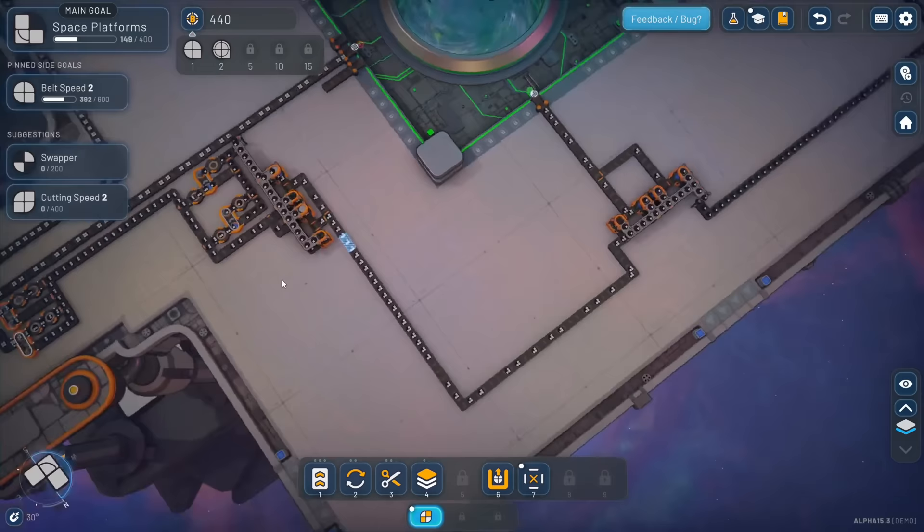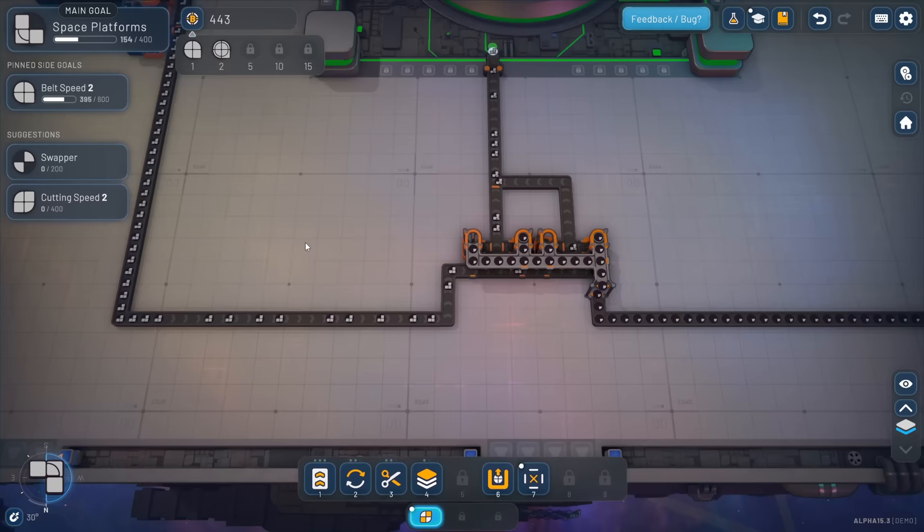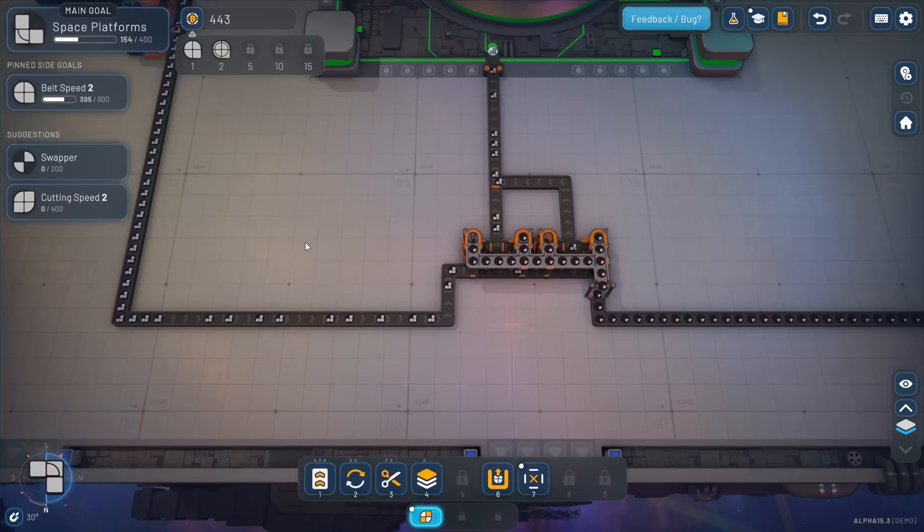And then we've got these little corners saturated too. We'll see if there's a bottleneck here later. Let's call it an episode here. Glidercat saying thanks so much for watching - hope you enjoyed this little let's play here on the Shapes 2 demo. This demo is releasing the day that this video posts.